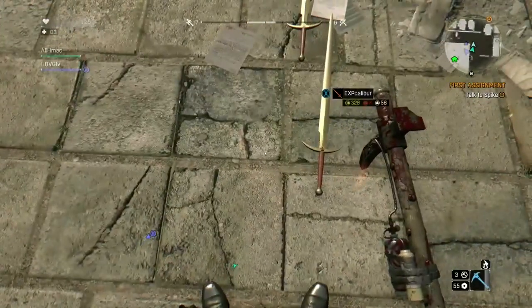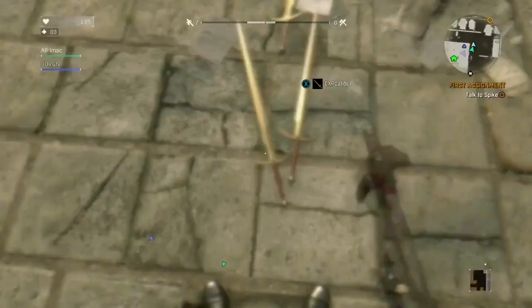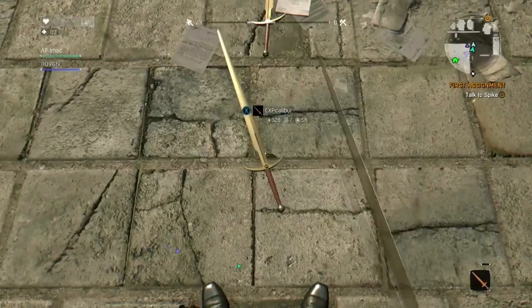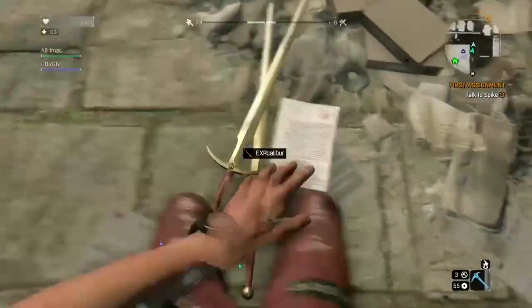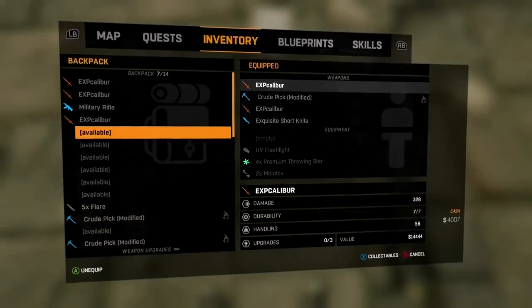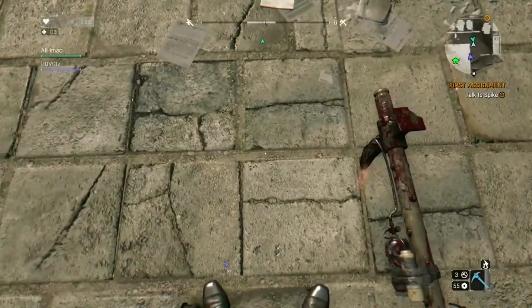Just keep on duplicating the Excalibur until your backpack fills up. What helps is if you get your Survivor skill up, you can upgrade your backpack to hold — I think it's either 14 or 16 items. Once you get that perk, you'll be able to sell like 10 to 14 Excaliburs at a time.